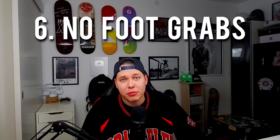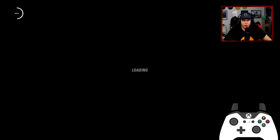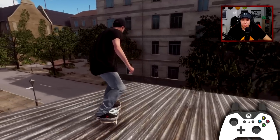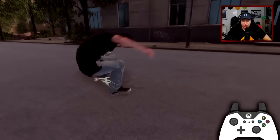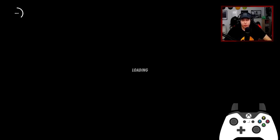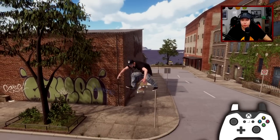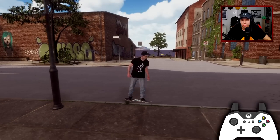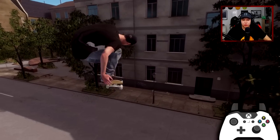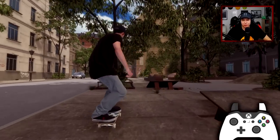Feature number six - no foot grabs. So if I want to like no foot grab, air walk - was that an air walk? Sort of. I love the amount of control you can have with it. There we go - you just have to be really precise about where you actually put the feet while grabbing the board. So that was an okay air walk, but it was me controlling the angle of where the feet are going. We got a little tail walk - I had to do that, shout out to the Skate 3 fans.